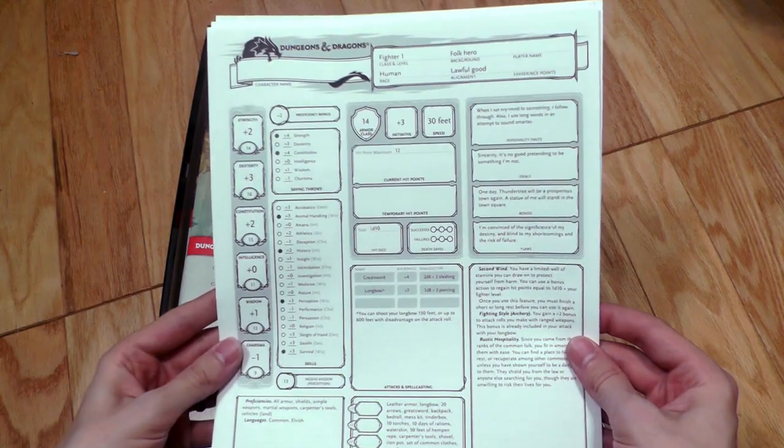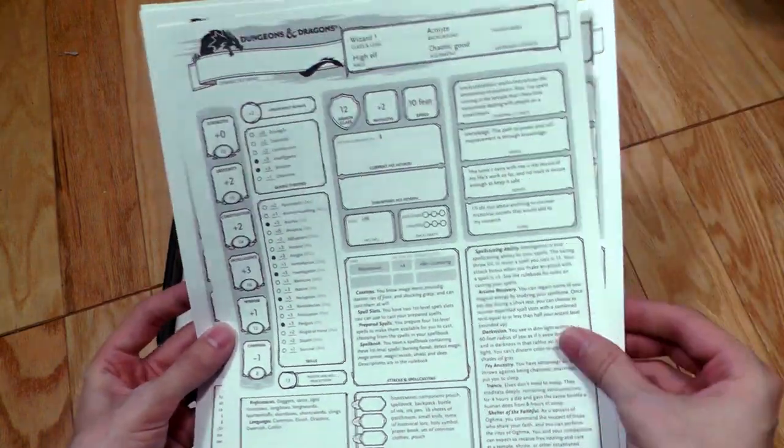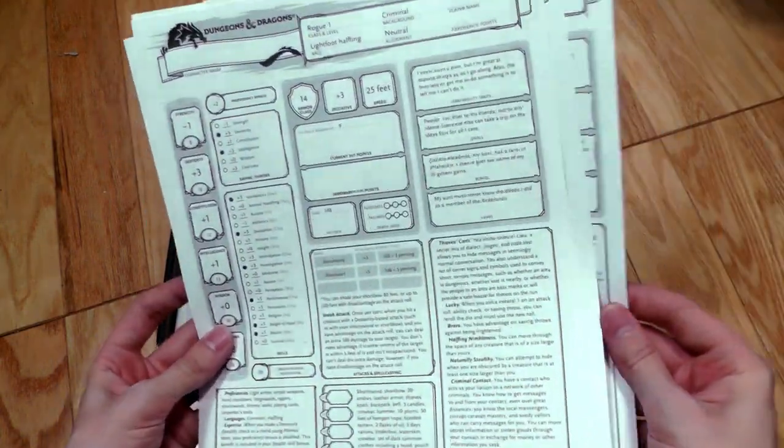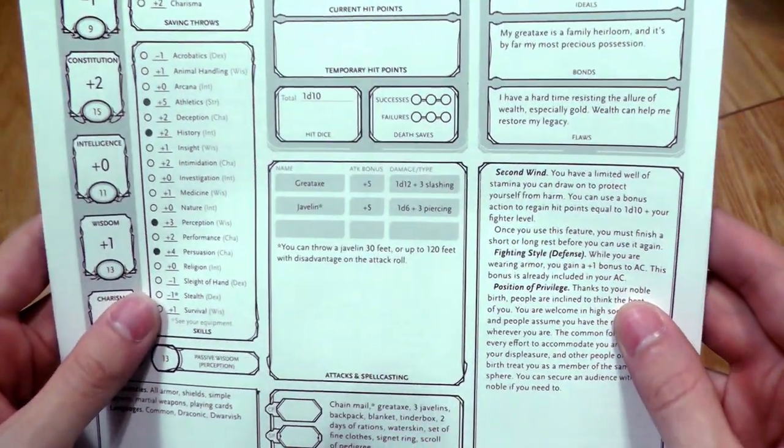Inside you also find five pre-made characters, and these are pretty standard characters: elven wizard, halfling rogue, dwarven cleric, a human fighter, and a different human fighter. There actually are differences between the fighters — one's like a ranged archer type and another one's more of a melee fighter.